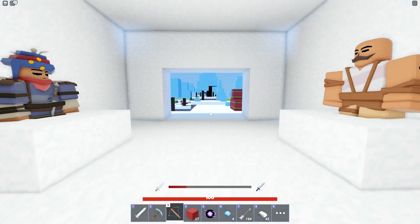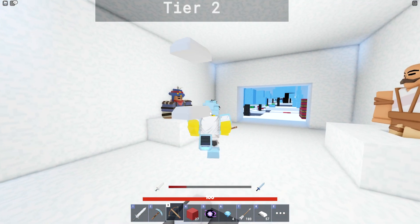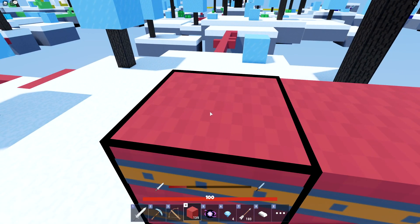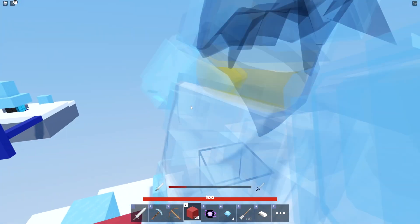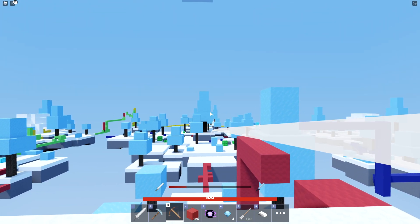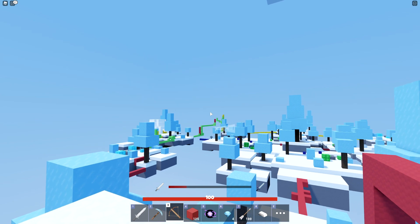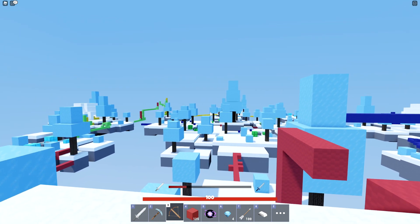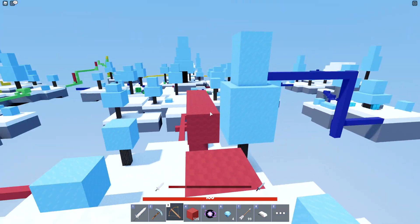My teammate just fell off the map, so I'm alone now against two teams - one team of two and a team of four. This isn't really going to end well. I'm going to drag this out into overtime where the blue guys' base disappears. Looks like someone's fighting in front of my base - okay, let me get some blocks. This should be good enough. Let's be really annoying - go on top of your base and bowl the other guys in their spawn.